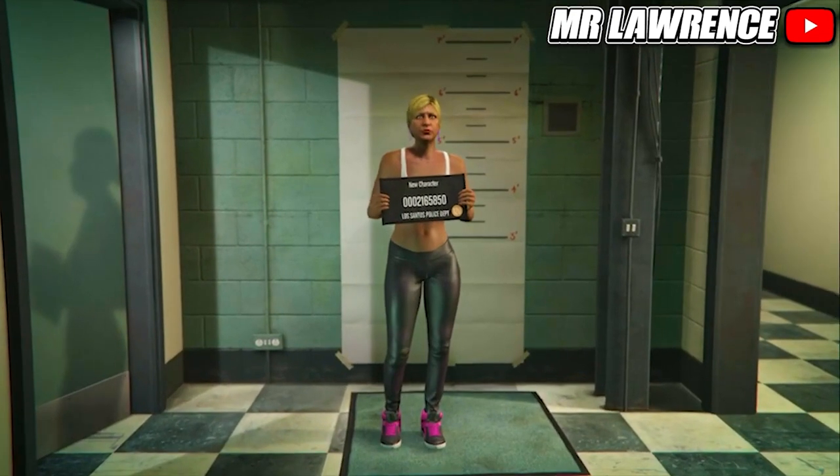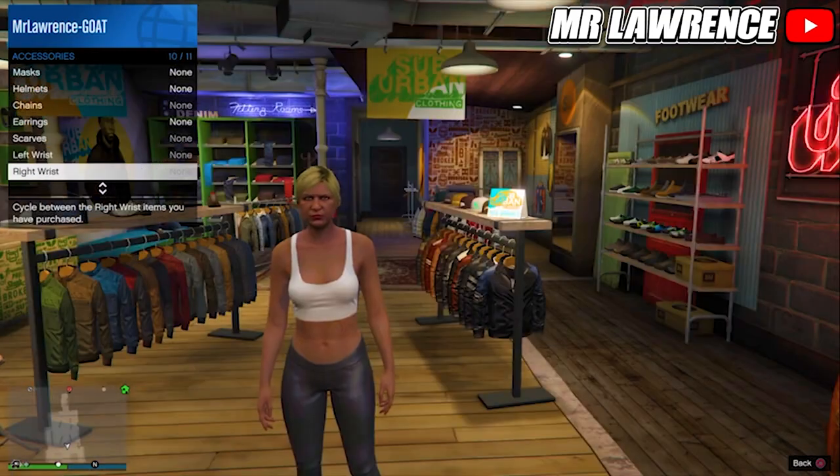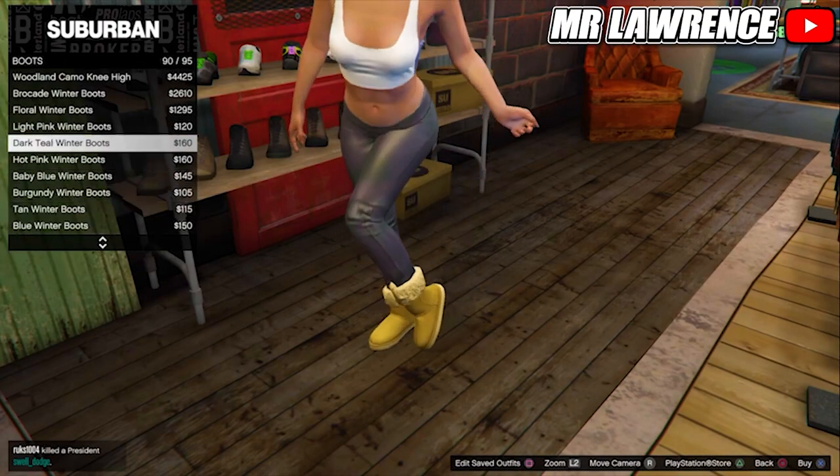Then make your way over to any clothing store. If the items don't appear, find a new session and they will appear. Once you are at the clothing store, remove any accessories your character is wearing. Now go to shoes, boots, and buy the Ash Winter Boots, number 78.